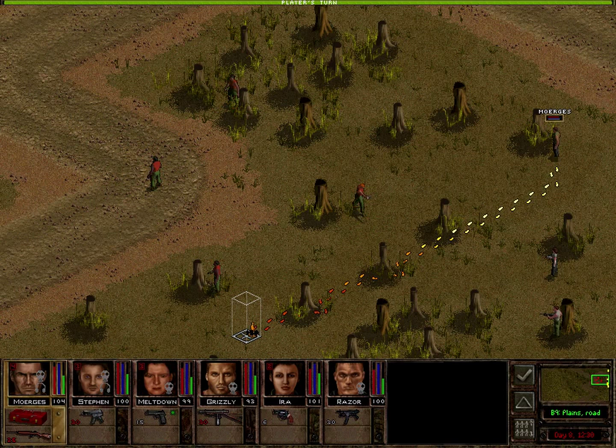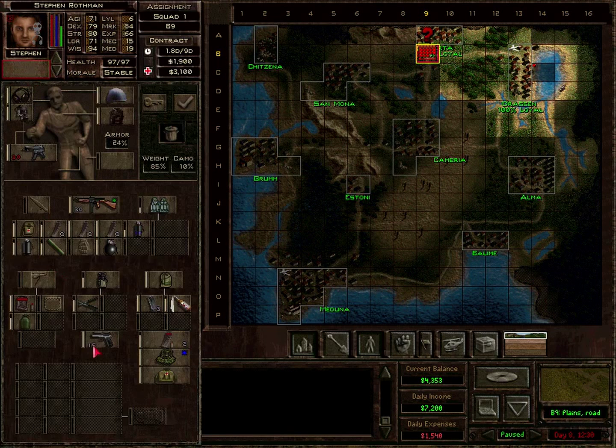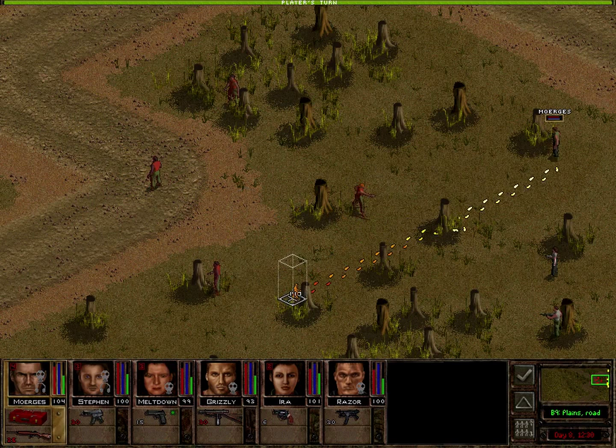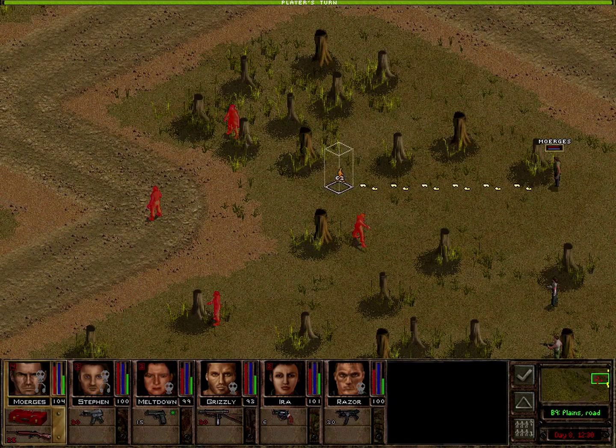Hello guys and welcome back to my let's play of Jagged Alliance 2 version 1.13. This is part 24 and unlike the other times we don't start out on the strategic map but right in a battle. We stumbled across this group of enemies at the end of last episode and need to fight them now. I loaded up our mercenaries so that we can bring a lot of stuff to Sanmona and sell it. Let's assess the situation.